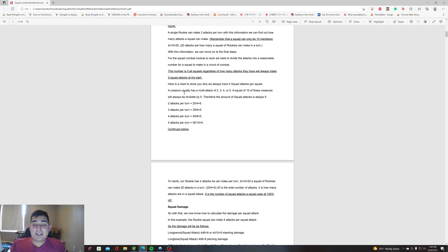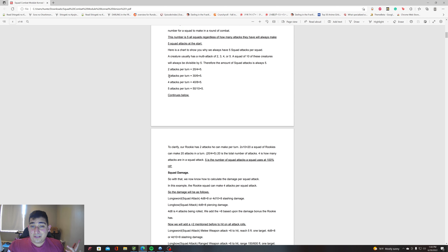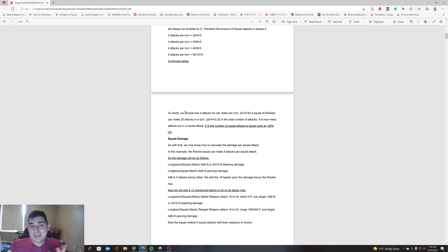For example, if your NPC creature has two attacks, that equals 20 attacks total. The number four is basically how many attacks are in one squad attack, and five is the number of squad attacks. So: 20 is the total attacks, divided by four equals five squad attacks — that's how the whole system breaks down. To clarify: a rookie has two attacks per turn, so two times 10 equals 20 total. 20 divided by four equals five, which is our squad attacks at 100% HP.